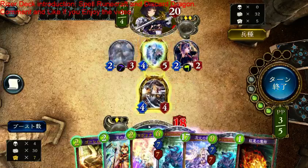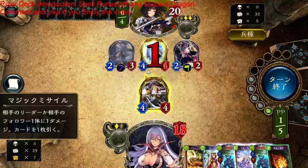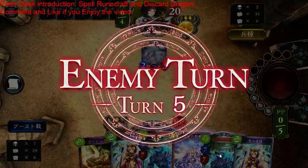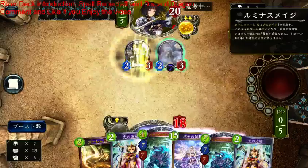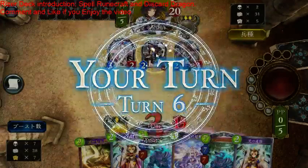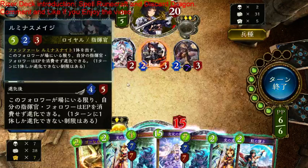He did the correct play — he forced me to decide and meet people. The good news is the board looks like it's still under control. Oh my god — the Luminous Maid, she's insane! Because she just comes out with a Luminous Knight, and then the Luminous Knight can just keep evolving, unless I kill it. Or all of the commanders can evolve.